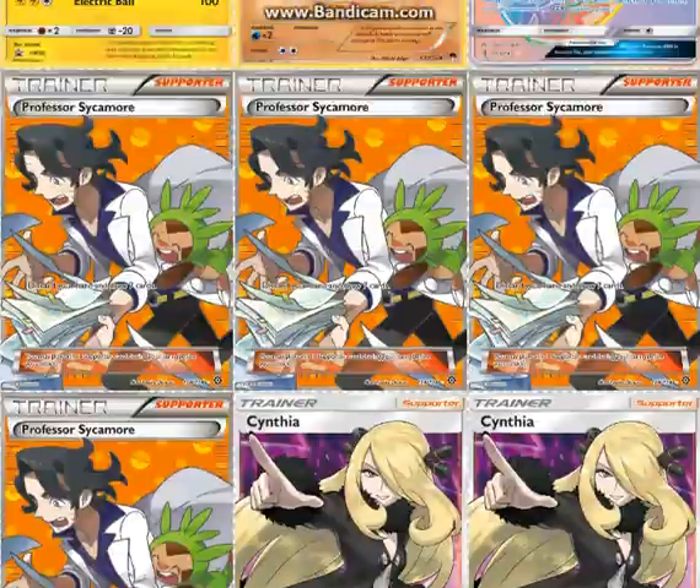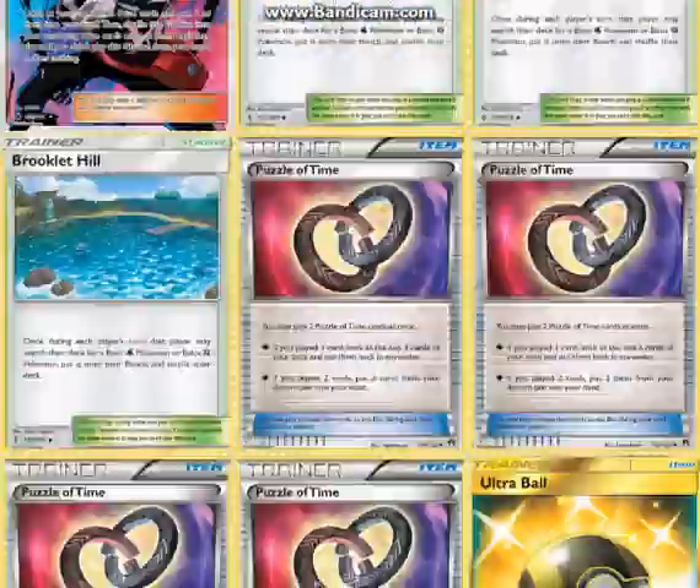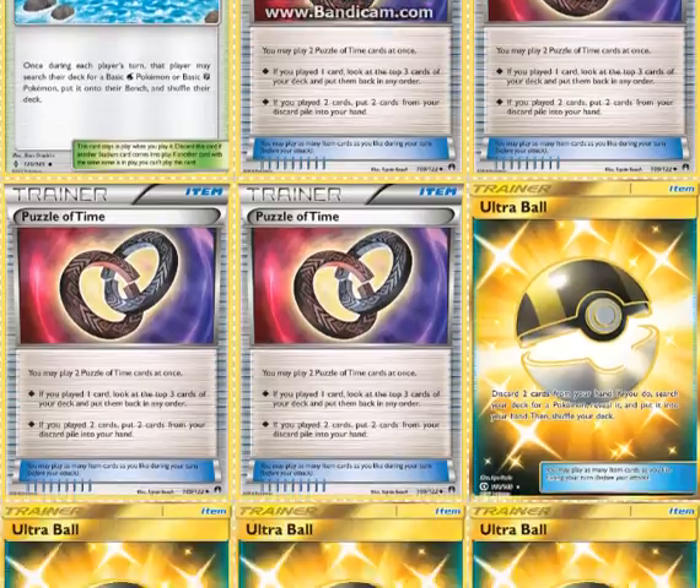3 Brooklet Hill to get out your Passimians, and sometimes your Sudowoodo, but also your Rim Raids — pretty important. 4 Puzzles of Time to recycle your stuff so that you can keep attacking with Passimian.